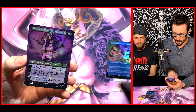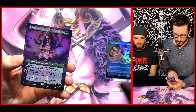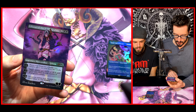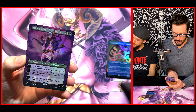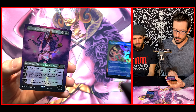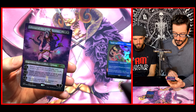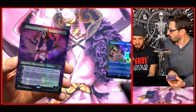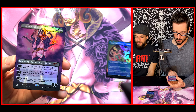This is Liliana of the Dark Realms. This is a four-drop — two generic, two black — and it starts out with three loyalty counters. You got a plus one: search your library for a swamp, reveal it, put it into your hand, then shuffle. Target creature gets plus X/X or minus X/X until end of turn, where X is the number of swamps you control. For a four-drop Planeswalker, that's pretty gnarly.